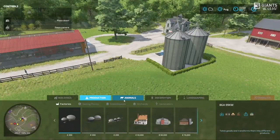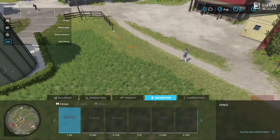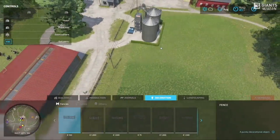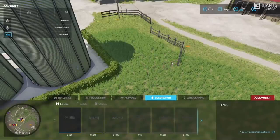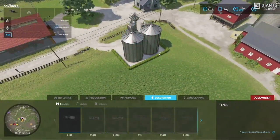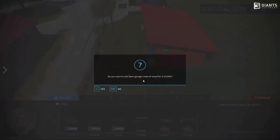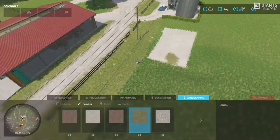Modders will also be able to utilize the placeable system and build mode to create their own placeables that combine features — like a cow pen and a vehicle service area, for example. Build mode has brand new menus, tabs, and sub-menus. In the buildings menu alone there are sheds, silos, silo extensions, containers, and tools. There are five menus total: buildings, productions, animals, decorations, and landscaping. Decorations include fences, lights, and more. Landscaping includes sculpting, painting, trees, and plants — and yes, there will be actual paintable grass in FS22.